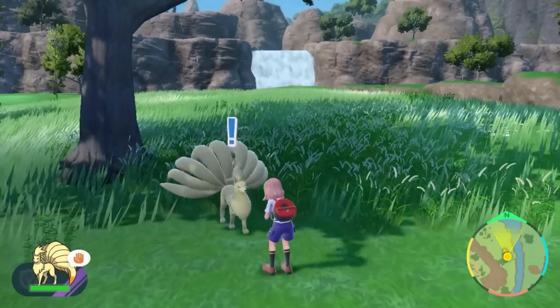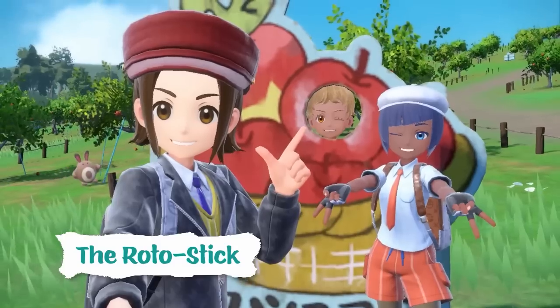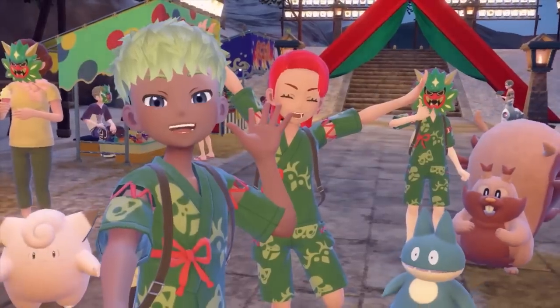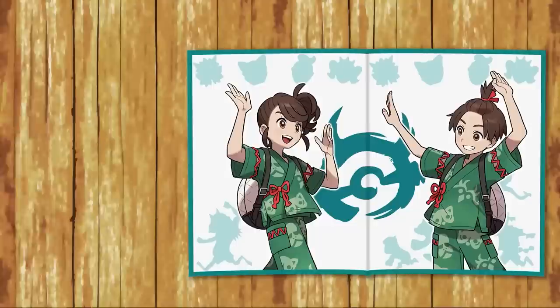Also there's a Pokémon Snap sort of theme going into Kitakami. Taking photos with your Pokémon just got even more fun. You get access to a new item called the Rotostick, which will let you take wider-angle photos that you can then share with players online.